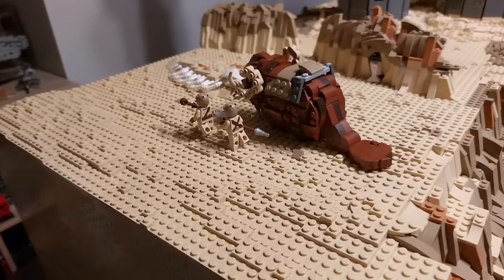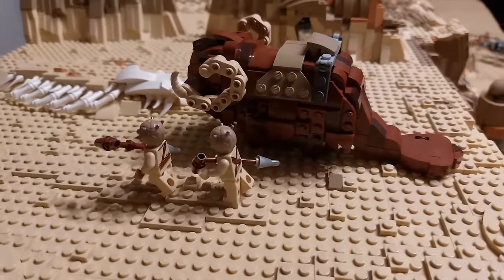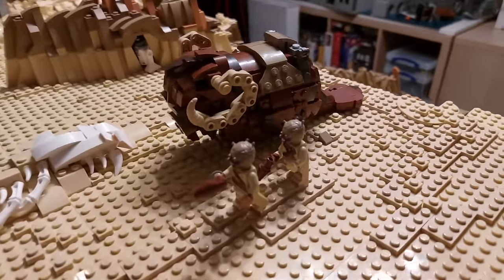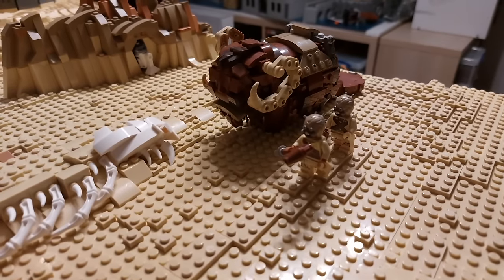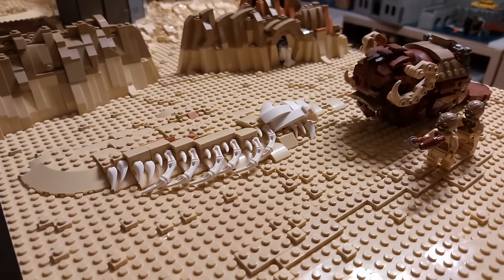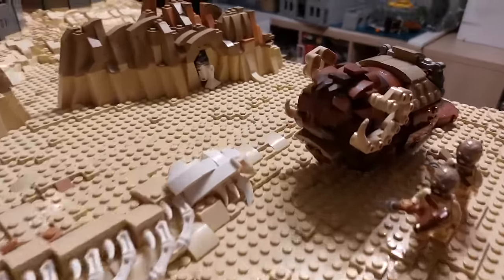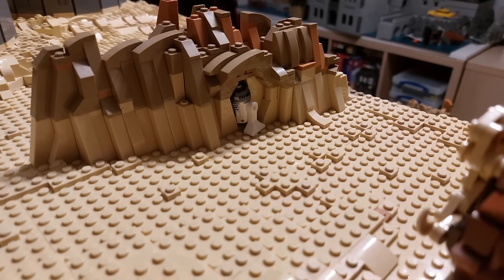Next we have the Tusken Raiders with the Bantha just wandering along. The Bantha was great fun to make. I did look on Rebrickable, but it was something I felt I could build myself with no need to purchase instructions. Really pleased with how this has come out, and I think it will probably survive after I've dismantled Jabba's Palace. Here we also have the skeletal remains of some creature just outside the palace — inspired by a scene in A New Hope. And at the back there's an R2 unit hiding in the rock work, trying to stay out of the way of the Tusken Raiders.